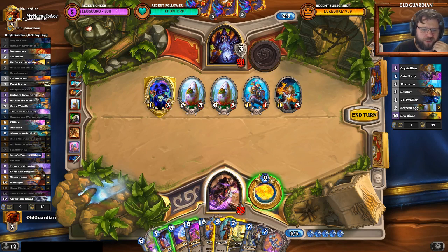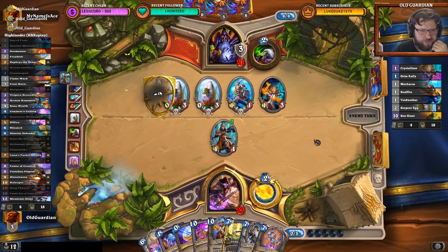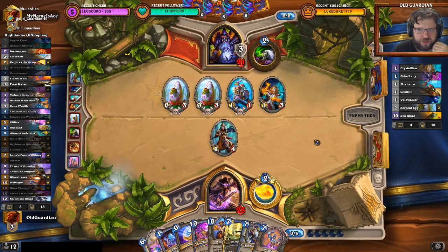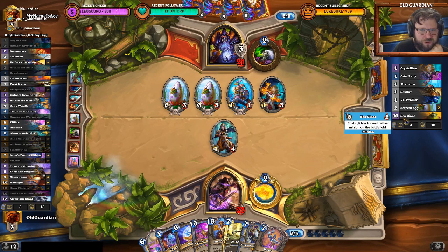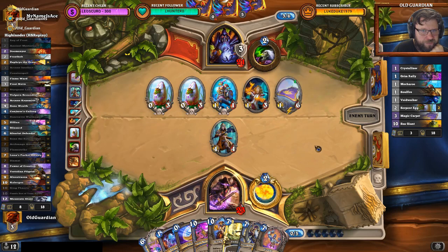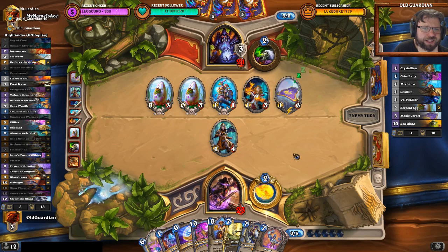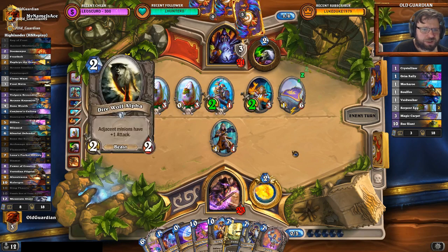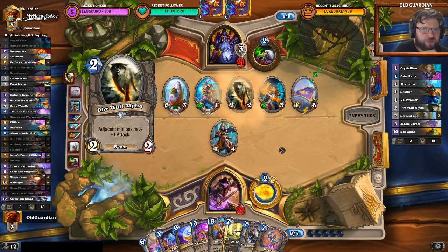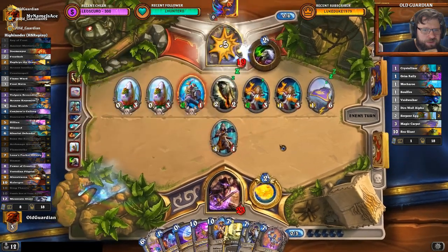It's probably going to be Reno into Flamestrike or something like that. The War Mage is going to kill that one. Lots of Deathrattles — hard to get rid of. He lost the Giant, which was a big deal. Magic Carpet, but he shouldn't have a lot of minions to play with that. He hasn't had any lackeys yet. He might find some in the near future.